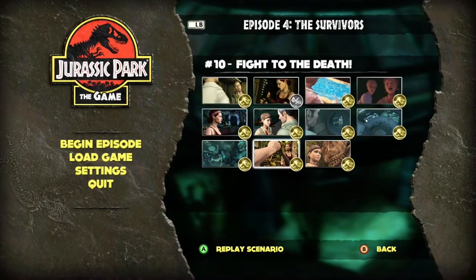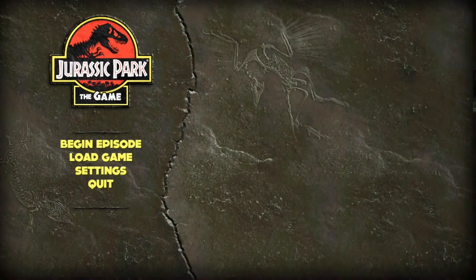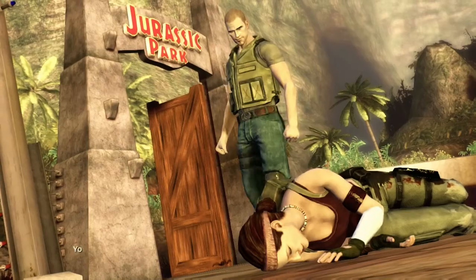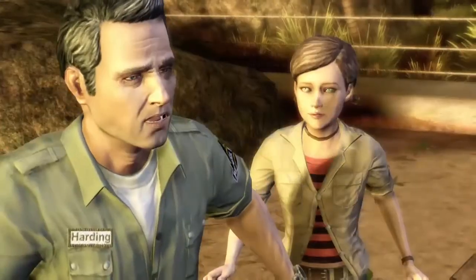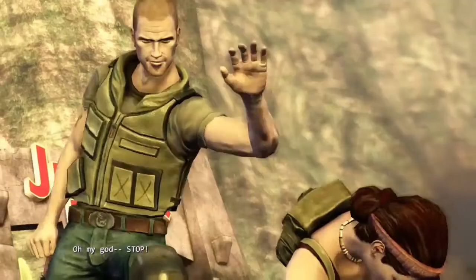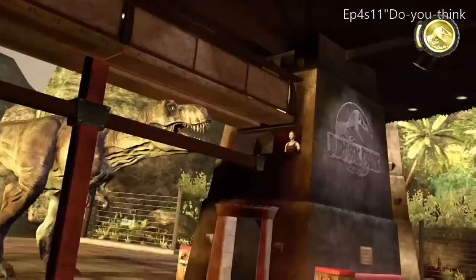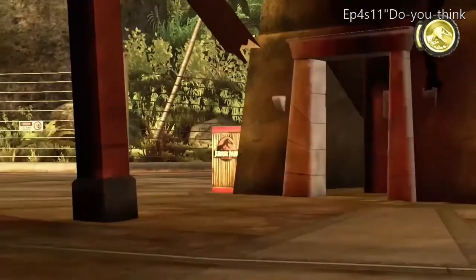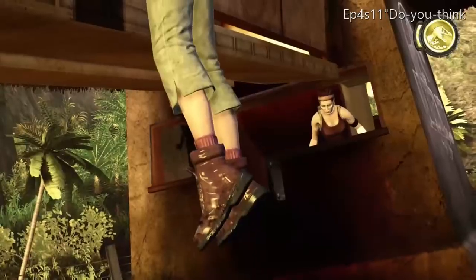From the main menu, go to Episode 4, hit Y to go to scenarios, and select the scenario to replay it by pressing A. You can do this with any achievement, but you don't get autosaves when replaying a scenario. If you want autosaves, begin the episode over completely. Any achievements related to multiple scenarios — like the flare achievement spanning scenarios one, two, and three — require beginning the episode over if you missed them.